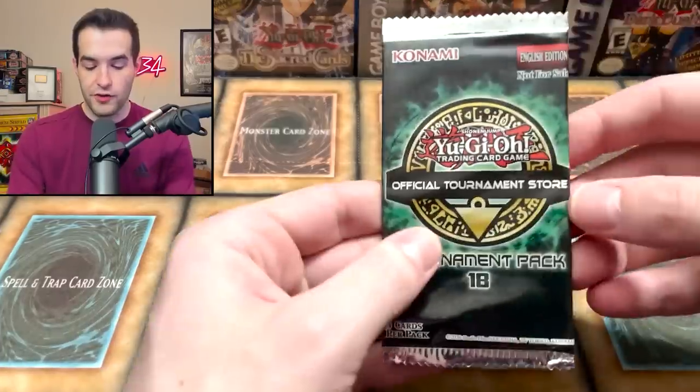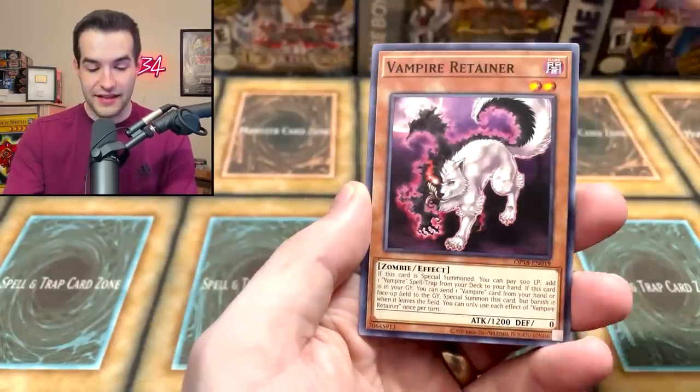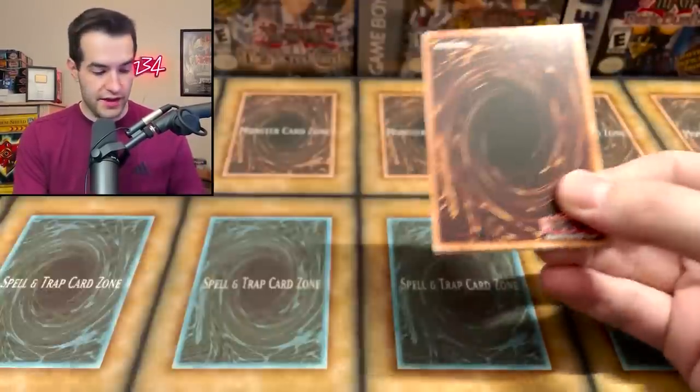That's not what we're looking for. Only a few packs left in this. This is not that close — this is pretty bad. We got the Phantom Knights of Silent Boots, the Vampire Retainer, and Quasar Hercules. Come on Ghost from the Past — I believe in you. You can do this. You can change everything here. You can make it so that we win this thing.